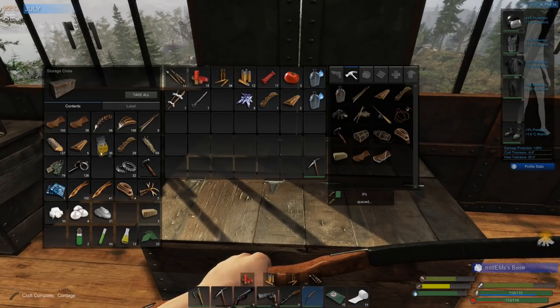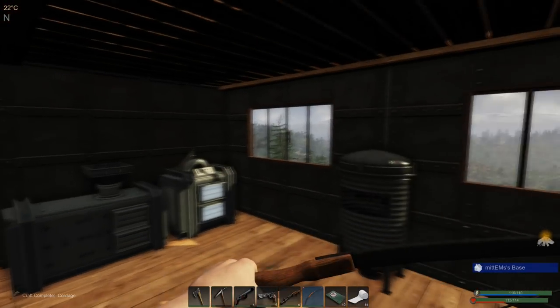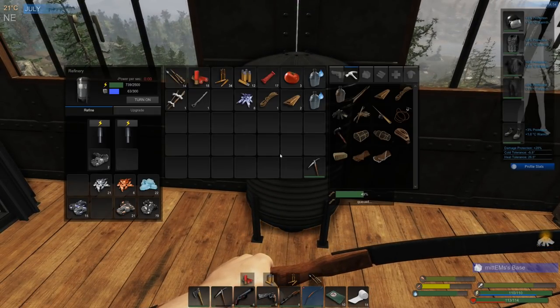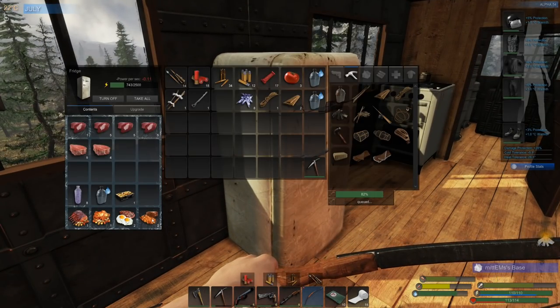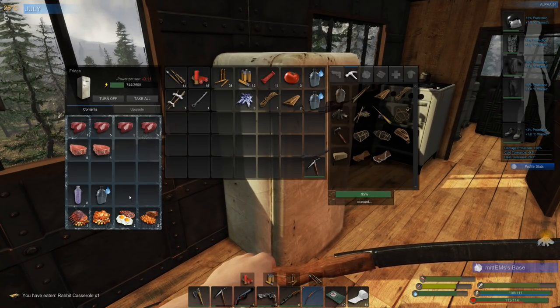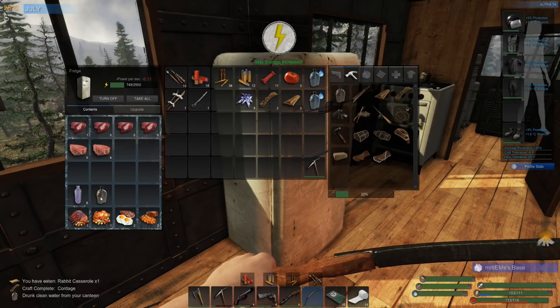The generator is just in the corner here. I've been running this overnight — it could be time for me to get a second generator because we just don't seem to be able to keep on top of the power requirement. I've got a lockpick so when we're out and about hopefully we'll be able to find a decent locked crate.